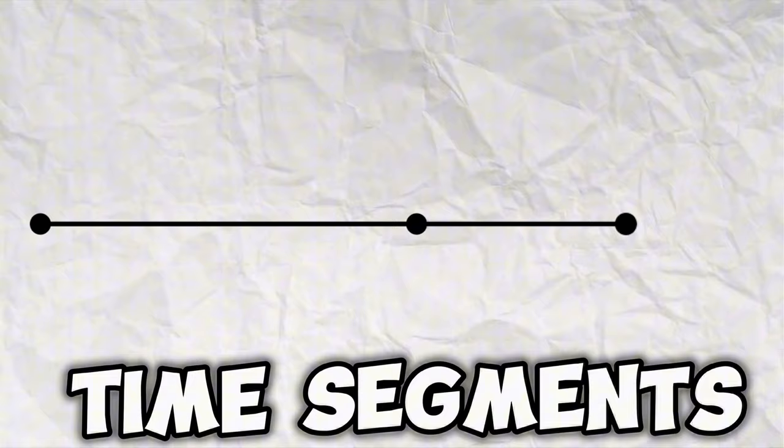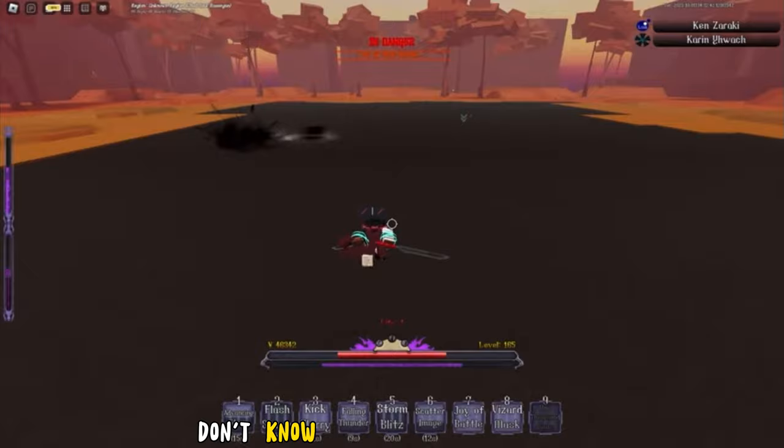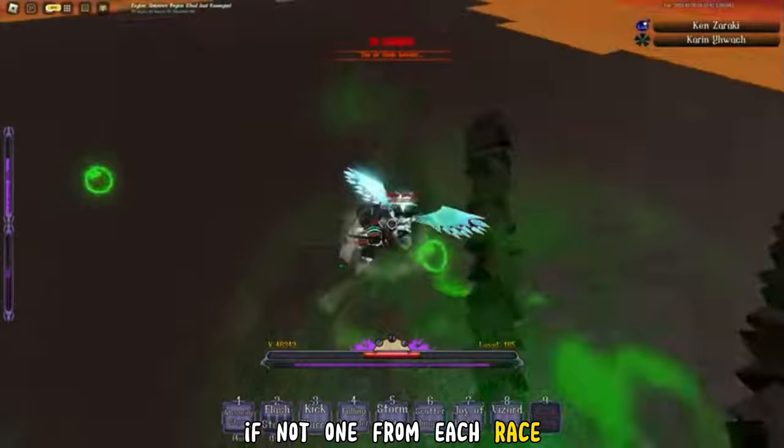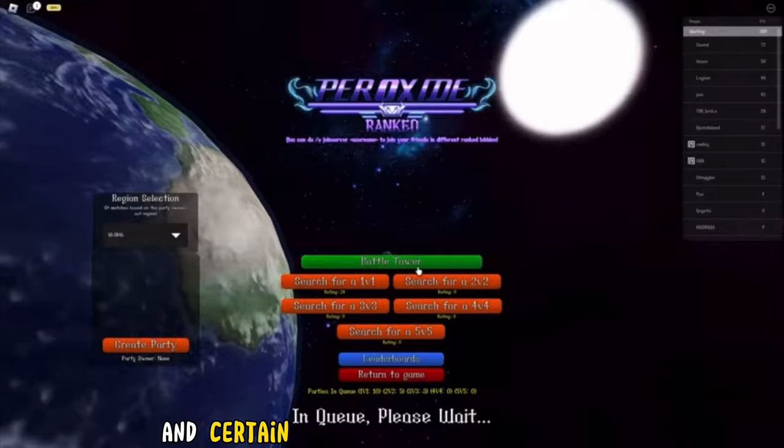First things first, I'll go over the basics of the ultimates and what each one does, then I'll roll into ranking them, and lastly leave y'all off with a nice and simple conclusion. So without dragging anyone's time, let's hop right into the video. Now right off the bat, for those of y'all that don't know how this video will go, I'm going to pick the top 5 best ultimates in the entire game — that means a couple, if not one, from each race, or maybe none. I'll be basing the majority of these off of their scaling and certain perks they hold within them.